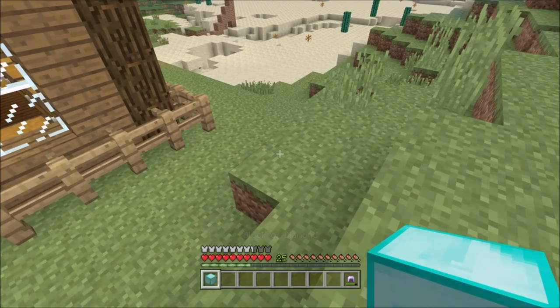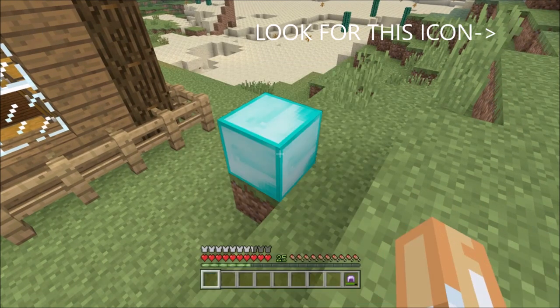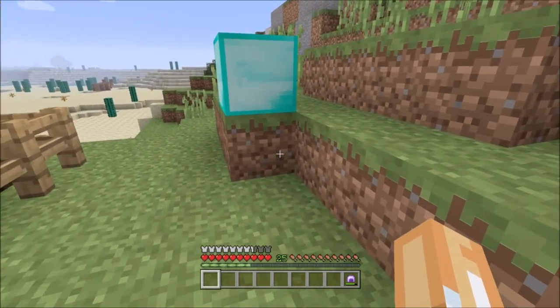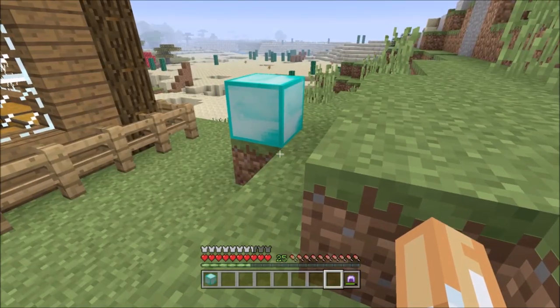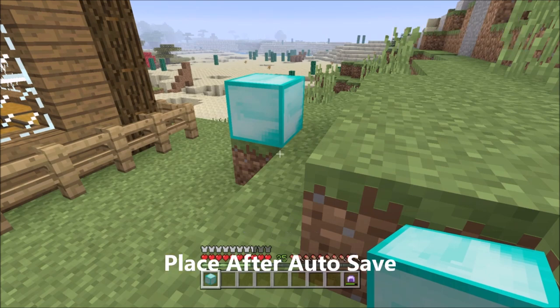I've got a block of diamonds — I've only got the one. However, if you look in the top right corner you can see it's all saved. I'm going to save the video and it's all done. As you can see there's one block placed and one block in my hand. What you need to do is wait for that right-hand corner auto-save to pop up.